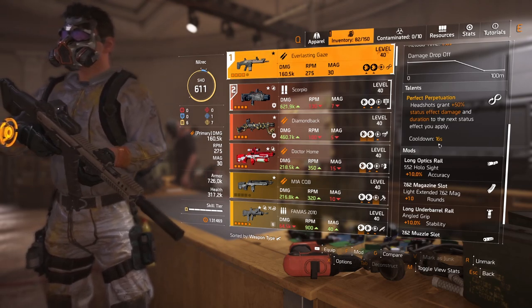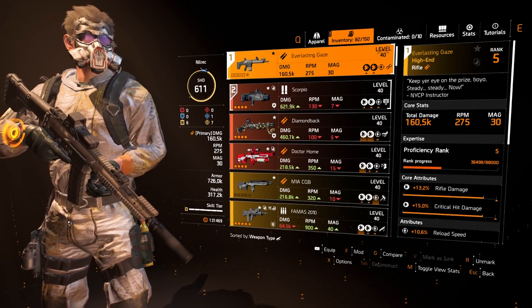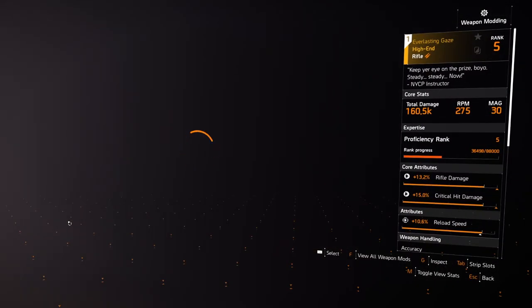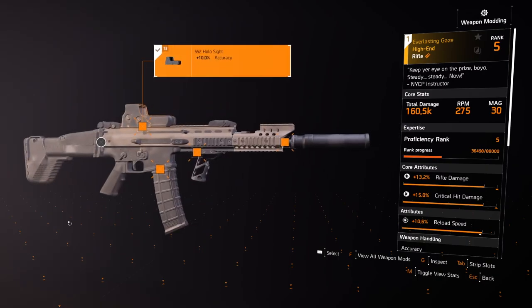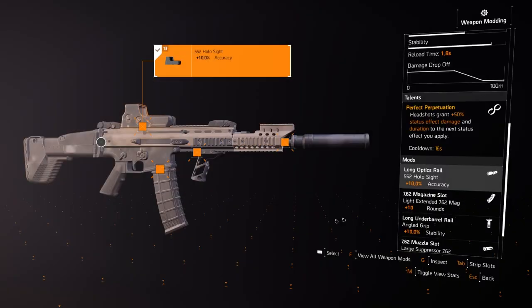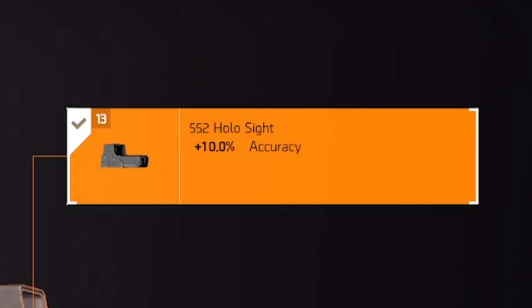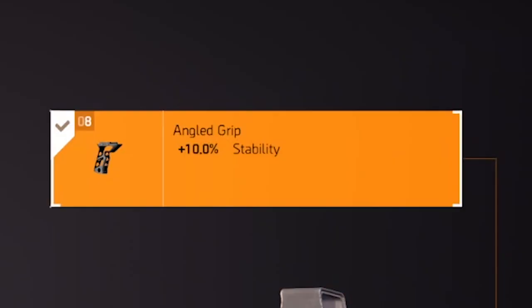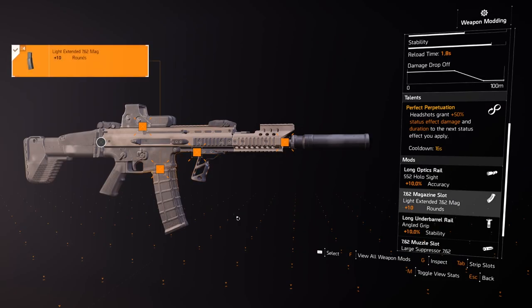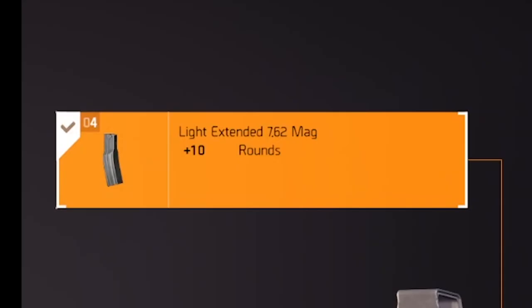Let's go to the mods for Everlasting Gaze. Since we're not really a weapon damage build, I put more emphasis on hitting enemies with headshots to activate Perfect Perpetuation. The mods I used were accuracy 10, 10, 10, stability 10, accuracy, and lastly plus 10 rounds.